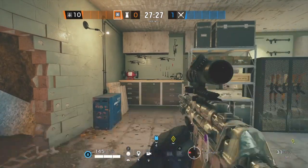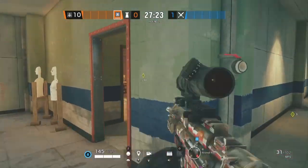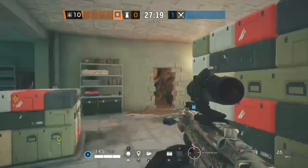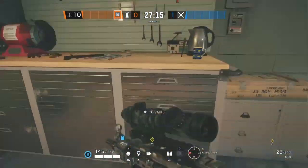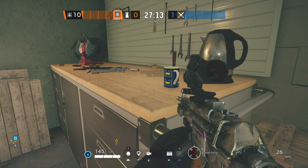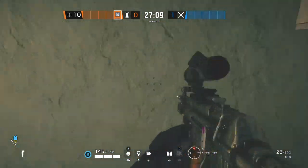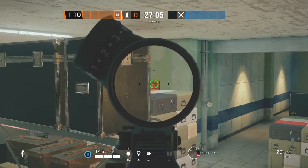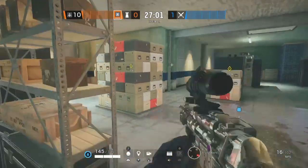On today's video I wanted to show you guys another really good angle on the map Clubhouse. This one is going to be for defending Arsenal and Church. For people glitching behind this little corner — it's simple. All you gotta do is get on top of this little corner, come to the corner, and just boost up and stand up, just like that.